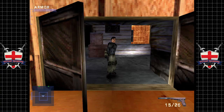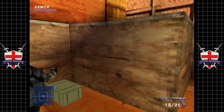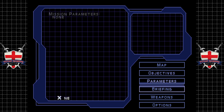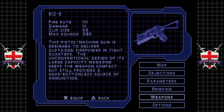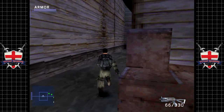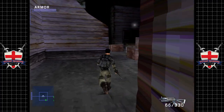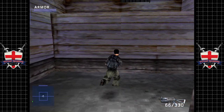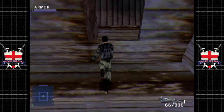Alright, so let's head into warehouse 23. This is all optional, but there's a spicy weapon in here — the Biz Too. And this thing really is the business. This pistol machine gun is designed to deliver sustained firepower in tight quarters. The unconventional design of the large capacity magazine keeps the weapon compact but still provides a near bottomless source of ammunition. It's a pretty awesome weapon — rate of fire is not too bad, you get quite a lot of ammo, and a 66-round magazine. You actually get this weapon in Resident Evil 7 as well, which is cool.